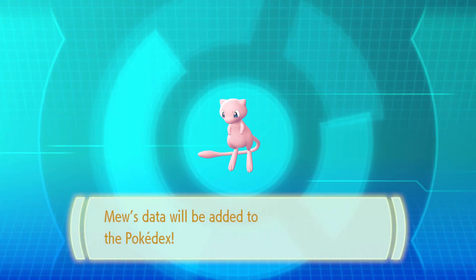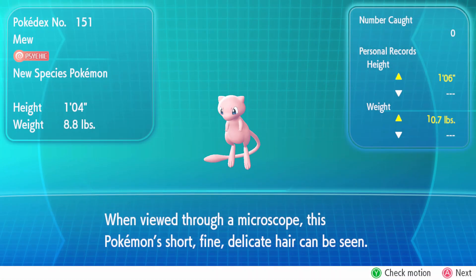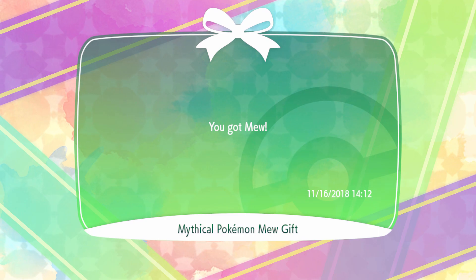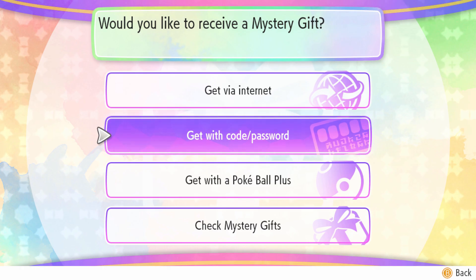Simple as that. Mew's data has been added to the Pokedex — very, very simple and easy on how to get Mew. You might as well go ahead and get it, because it is a Mew. I don't know how long Mew will be available for — I think they said a limited time — so definitely pick up Mew while you can.